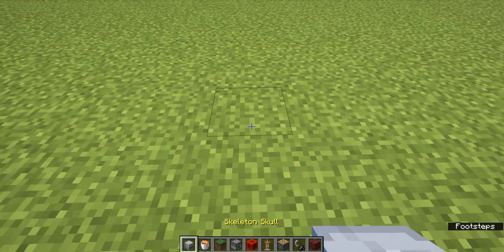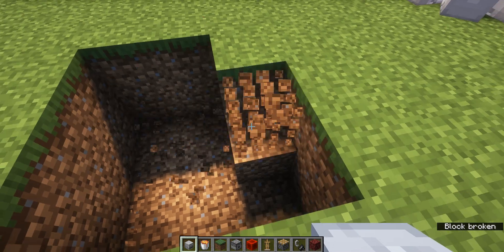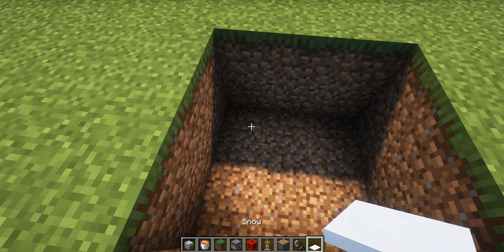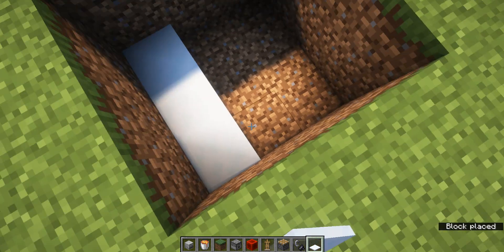This one is complicated if you don't know how to do it. You just do a little 3x3 hole, and then get some snow on the bottom, and go up by four layers — 1, 2, 3, 4 — and then all the way around.